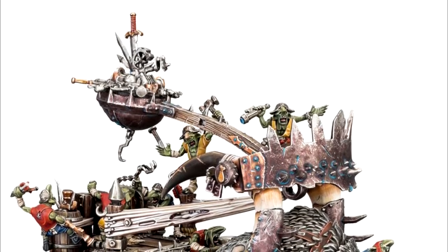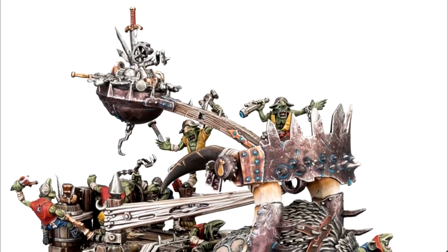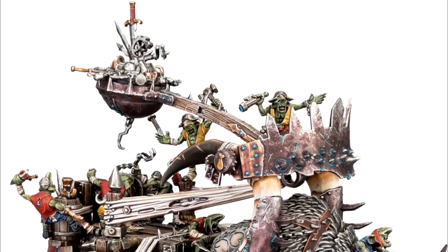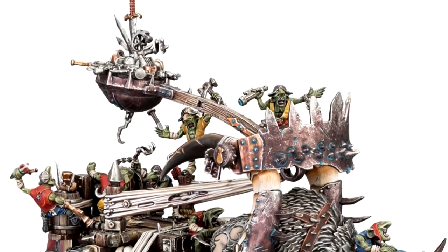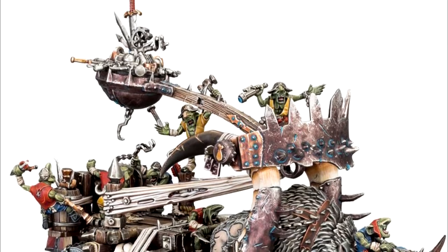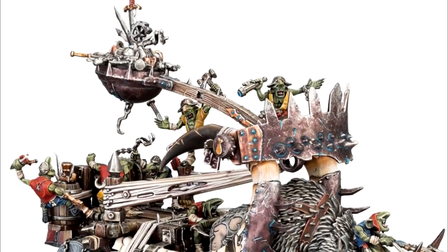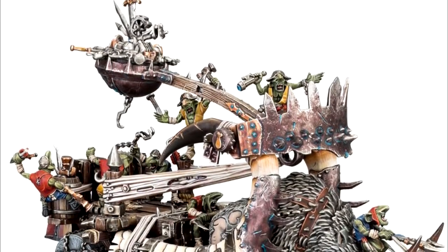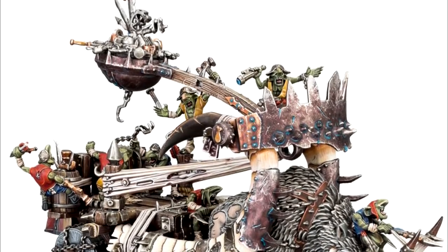The beast that tows the Scrap Launcher is usually a Rhinox. Adult Rhinoxen are simply too stubborn to haul anything, but the younger ones are not yet so strong-willed and so are selected instead. Other creatures have been tried, from the Mournfang to the Thundertusk and even Stonehorn, but the results are unfavourable at best, with lots of smashed timber and squished knobbler-shaped blotches left behind.